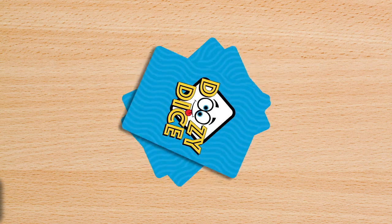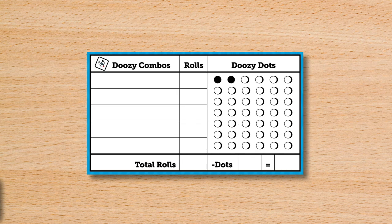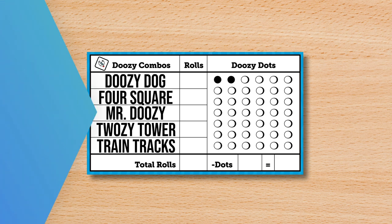Ready to play? Shuffle the Doozy Cards and deal 5 between all players at the center of the table. Each player takes a scorecard and writes down all 5 combinations. Each player then rolls a die — the highest roll goes first. You are now ready to play!